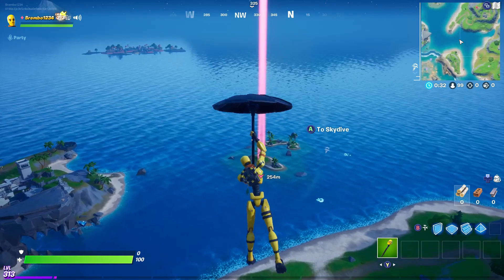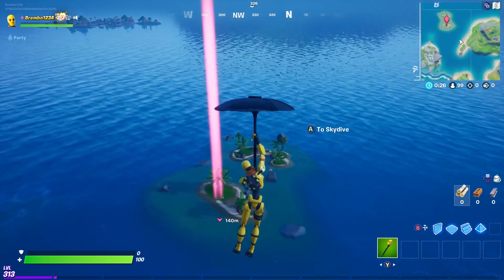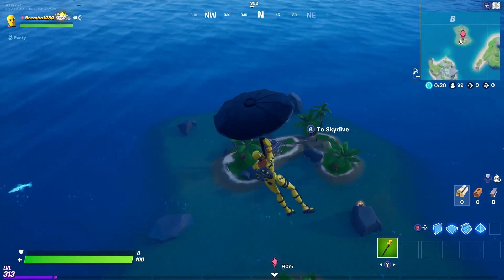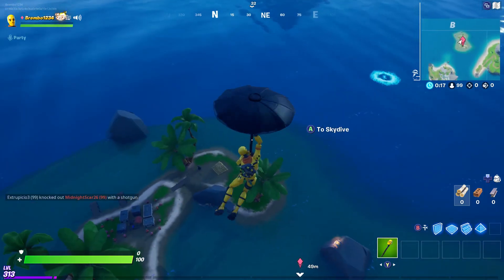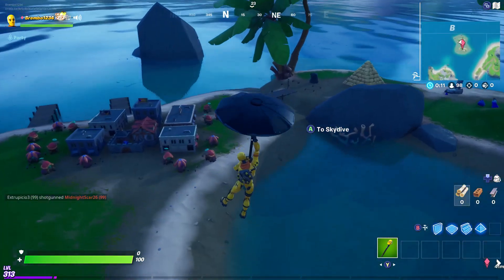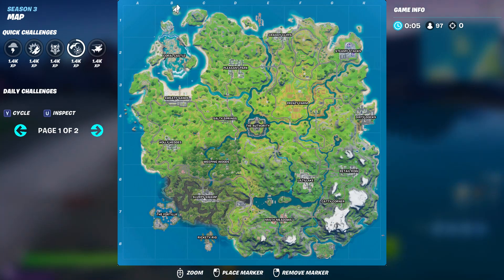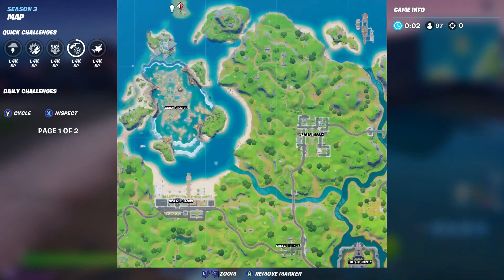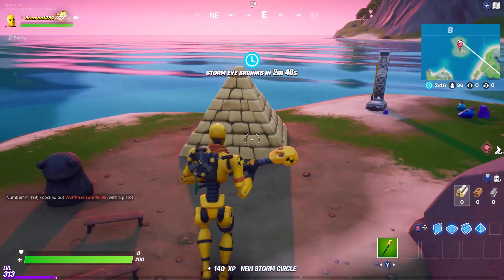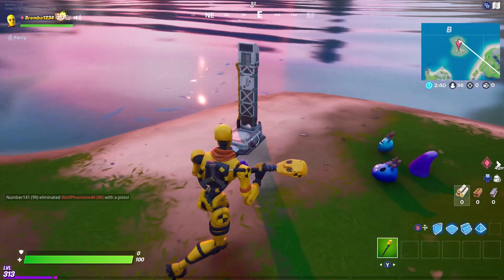What you're going to want to do is head over this direction. I just did a video on part one of this, so for part one you needed to come over here to this area. As soon as I land, I'll show you guys the map — we are right here, right above Coral Castle. The Sphinx challenge was there, then we already launched the rocket there for the modern age quest.